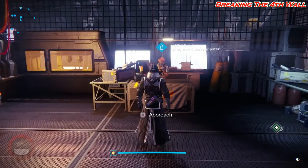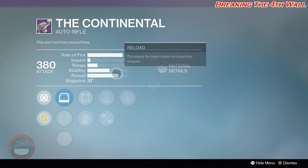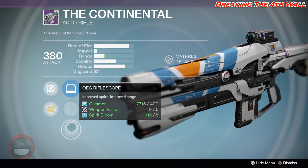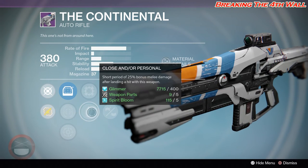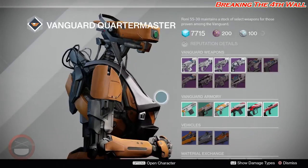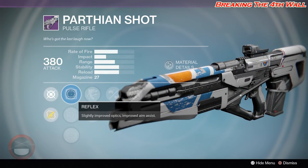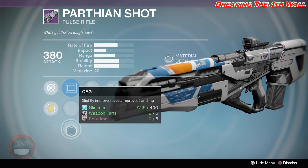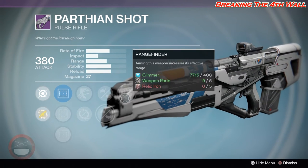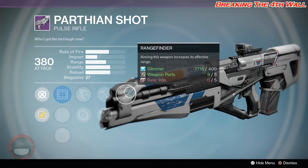Starting off with weapons, we are going to look at the Vanguard Quartermaster. We have the Continental with Red Dot ORA, Steady Hand IS, OEG Rifle Scope, Focus Fire, Close and/or Personal, Perfect Balance, Feather Mag, and Persistence. The Parthenon Shot has a slightly better roll than last week — we have Reflex, Quick Draw, OEG, Outlaw, Partial Refund, Braced Frame, Feather Mag, and Range Finder. Personally, I would use Reflex, Outlaw, Braced Frame, and Range Finder.